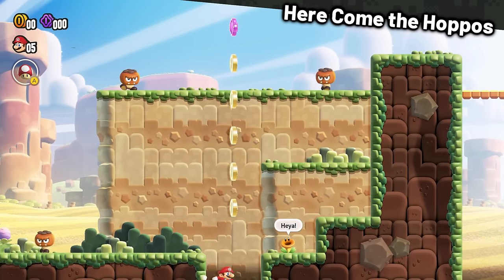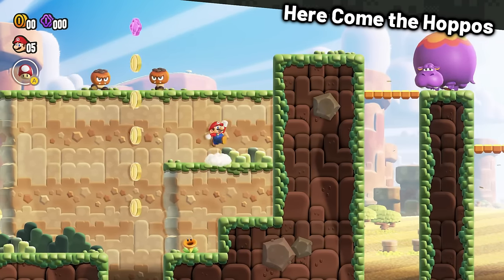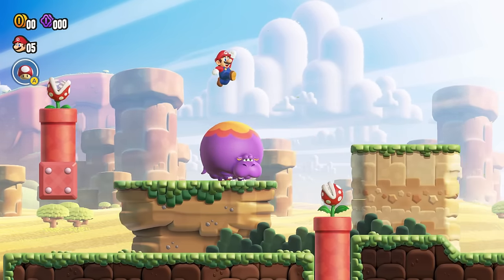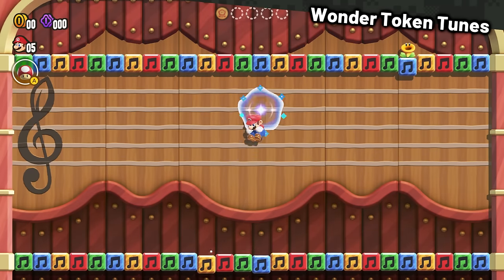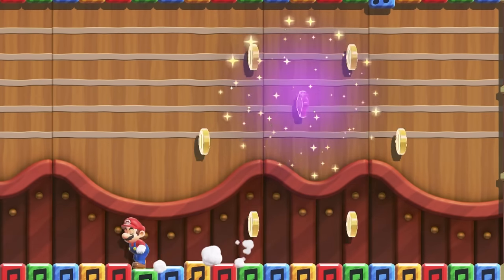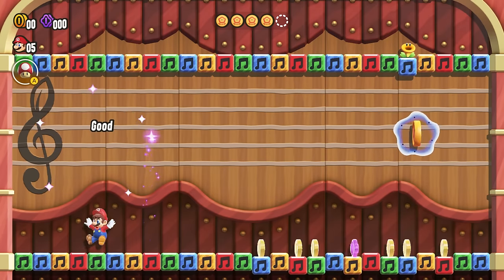We can do a very tight jump in between the enemy and the coins to reach the flagpole. Here Comes the Hoppos was actually super easy, as long as you avoid bouncing on the hippos themselves. Let's do the break time stages now — Wonder Token Tunes was simple as long as you avoid the fireworks of coins and wait for them to disappear.